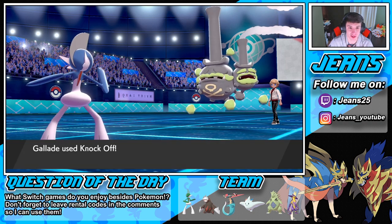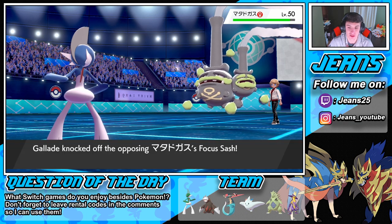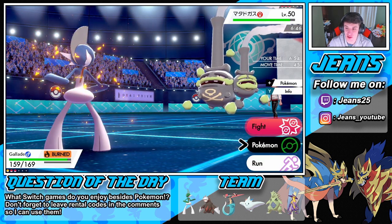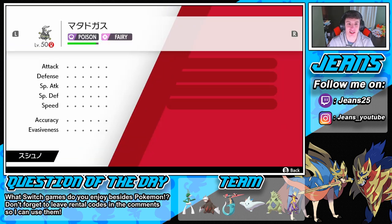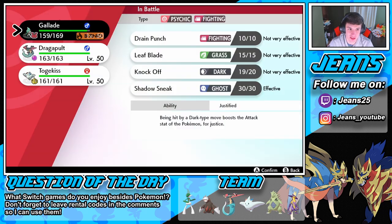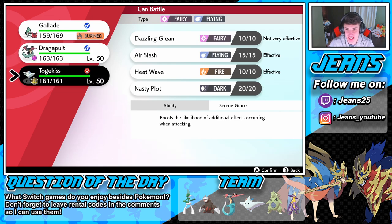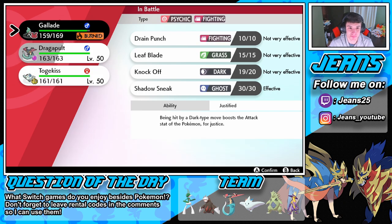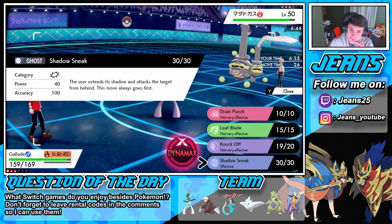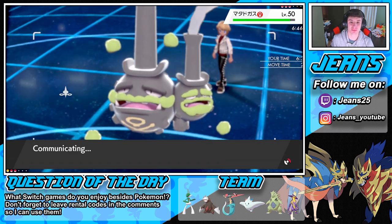Gallade was burned, the Knock Off comes — give me that item! What'd I take off? A little Focus Sash. Okay, that did nothing then. This thing is Fairy/Poison type — it's super effective on me. I can't go into my Togekiss. Just Shadow Sneak? I'm gonna swap into my Dragapult here and save Gallade for the back end.